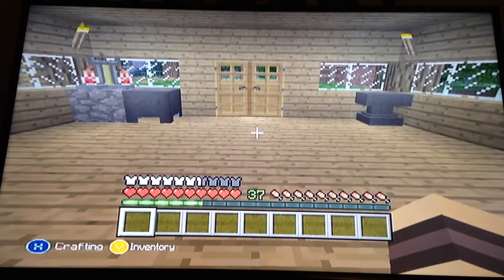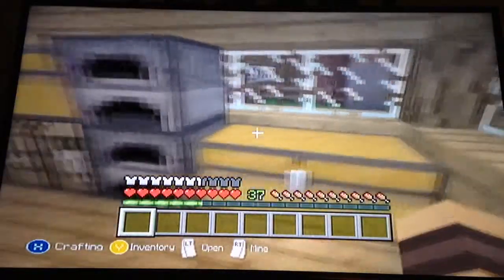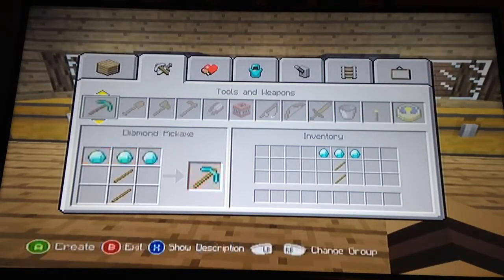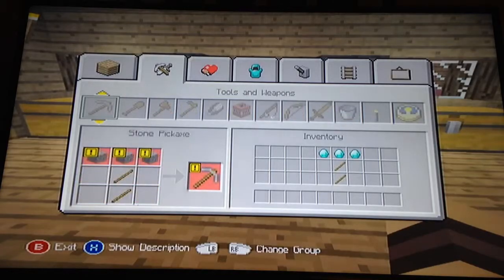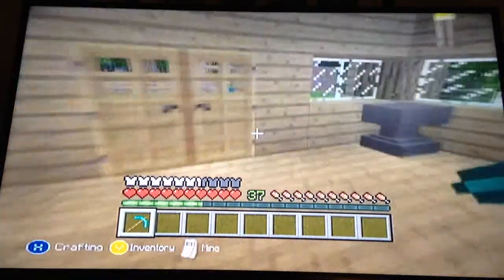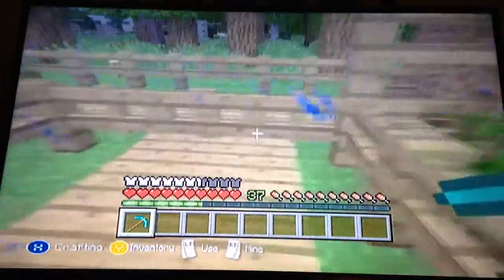Hey guys, welcome to episode 22 of my Minecraft survival series. Last time I finished the wither skeleton farm floor and all the layouts for it. Right now I'm going to be enchanting a level 30 diamond pick.